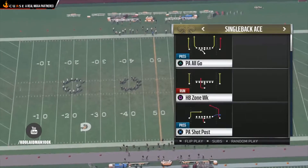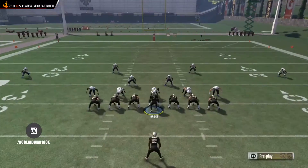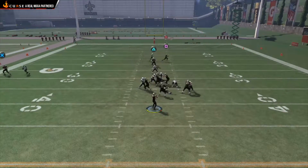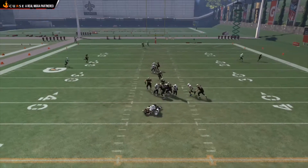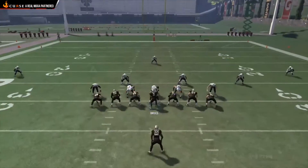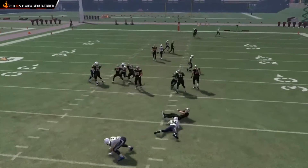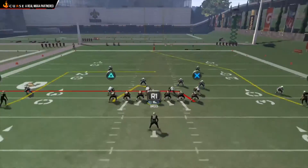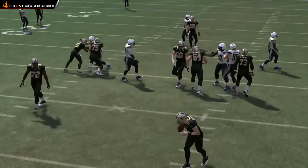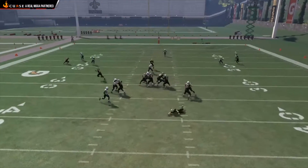This is for people that can read the defense and see the blitzes coming. Check this out — it's pretty cool. Let's say you see the blitz coming and you don't have time, so you press R2, L2, and Square at the same time to avoid the fumble. As you can see, he starts to go down. To avoid the hit, press it and he ducks under a little bit. With the full adjustment — pressing L2, R2, and Square — he just falls right down, he just slides.